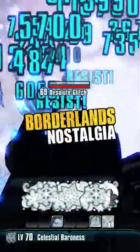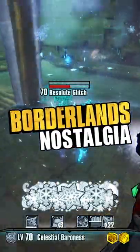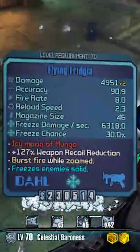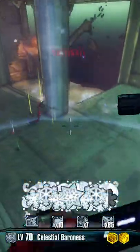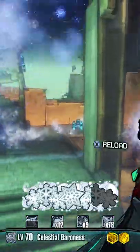Welcome back everybody to another episode of Borderlands Nostalgia. In this episode we're taking a look at a pre-sequel weapon — the unique Phrygia SMG. I wanted to specifically talk about this SMG today because it's one that I think a lot of people forget about in pre-sequel, but as you can see in this gameplay it actually performs really really well on base pre-sequel with no community patch.